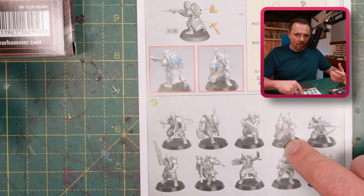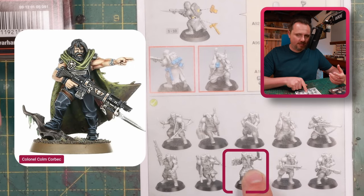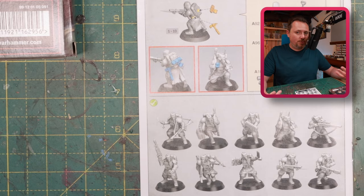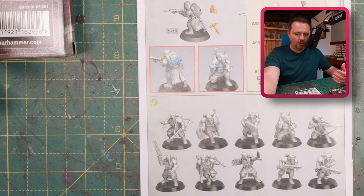Then we have Colm Orbeck, the colonel. I think it's this one - the Sergeant Veteran. He has a similar pose, and it just makes sense to also use the Sergeant Veteran model for the guy who is supposed to be leading Gaunt's Ghosts.